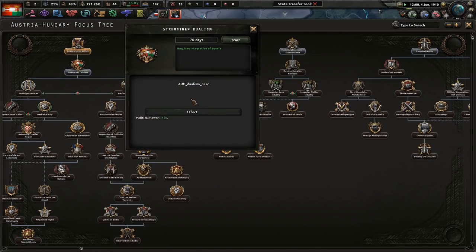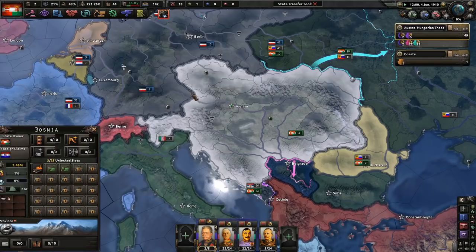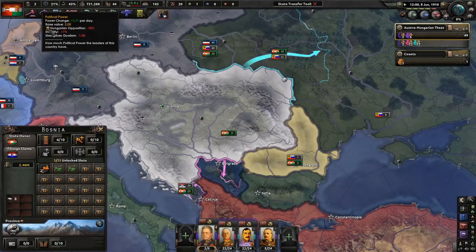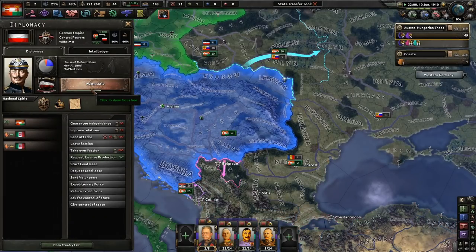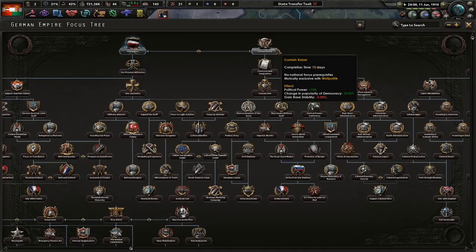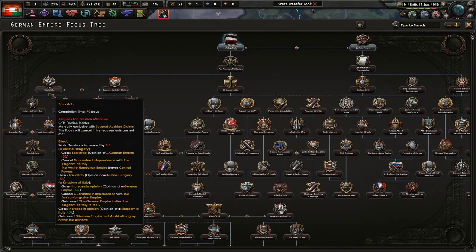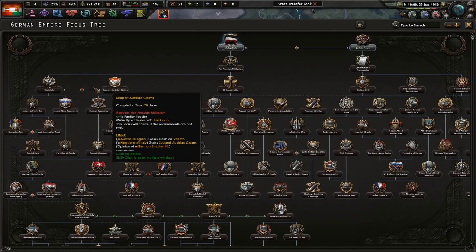Let's strengthen our Dualism focus — we get political power, which is actually very useful since we don't have much. We need to watch out for Germany on ahistorical — they might go Weltpolitik instead of containing the Kaiser. They might backstab us, forcing us to fight Serbia, Russia, Romania, and Germany all at the same time. I really hope that doesn't happen.